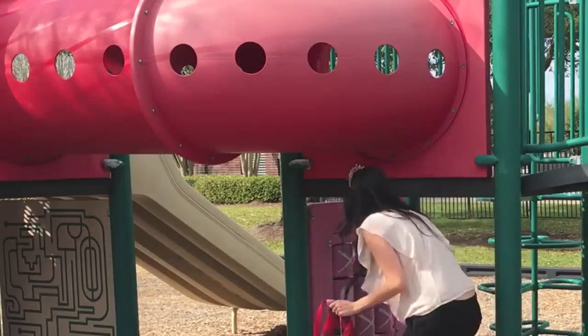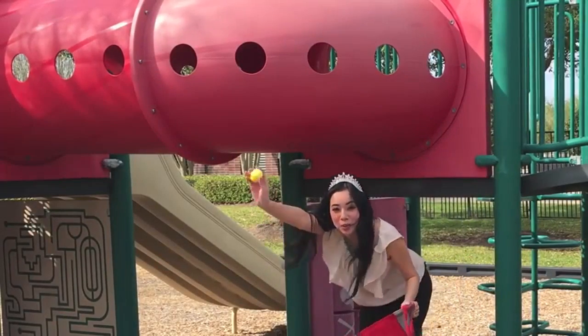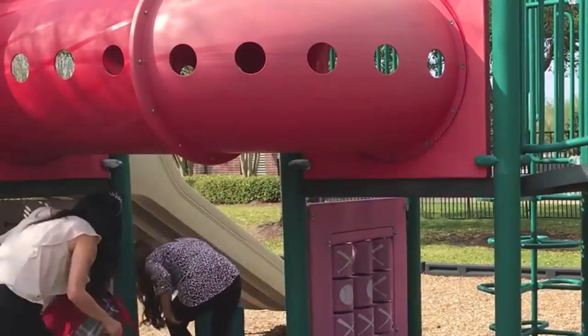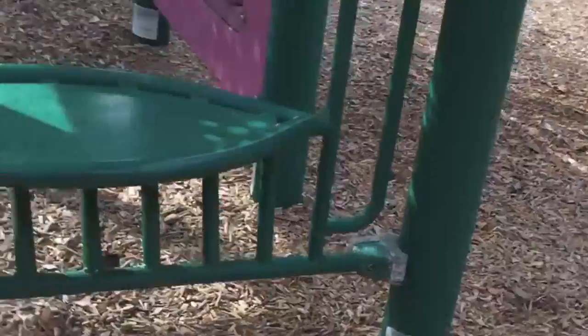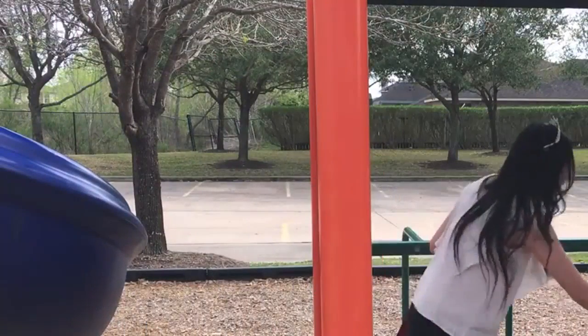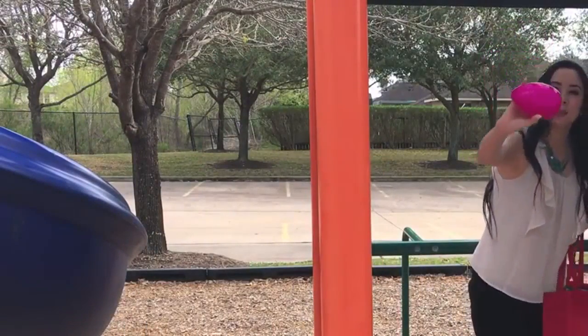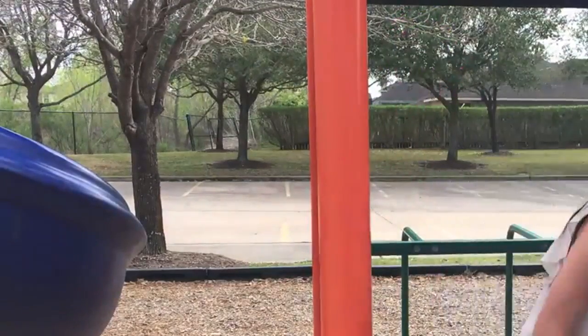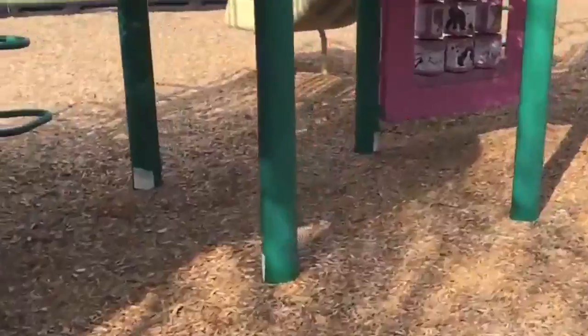All right, kids. You ready to go on an egg hunt with me? I see a blue egg. I found another one, kids. Oh, I see an egg. I see one over here. Let's see what else we can find. There goes a yellow one and a blue one. There's a lot of them over here. And I found another egg, and it's pink. And there's another one, too.